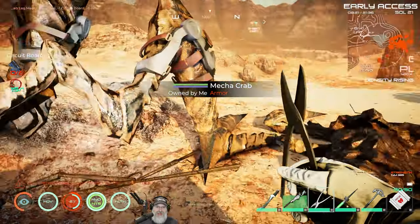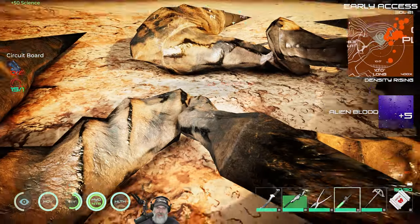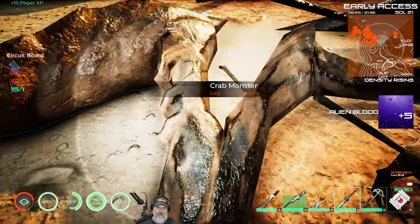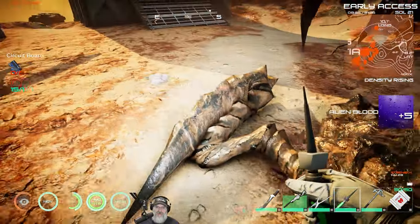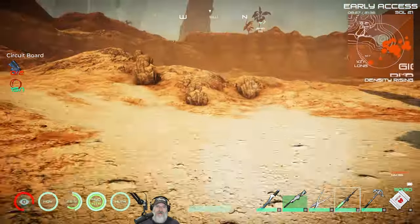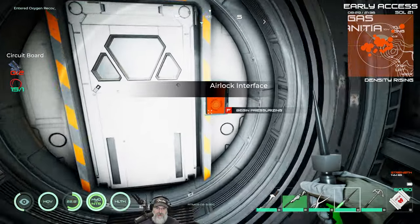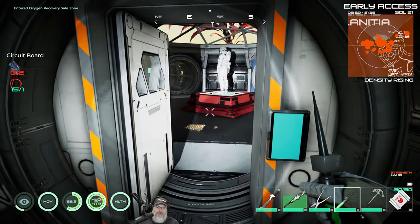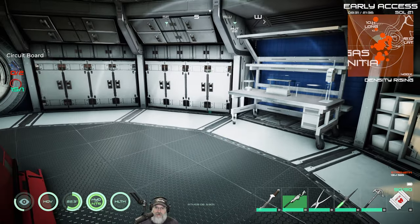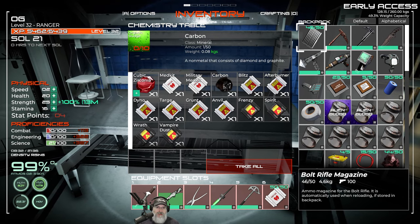I'm looking forward to taking him out. Before we take off in Mr. Krabs, one of the things I want to test is whether he's still really good at mining. He was my favorite vehicle to use in the previous stable release for mining. For alien blood, there was a couple things — that's organic sludge, that's tree sap which we're probably going to get with the botany kit. Whoa, what the hell is that? Did we just have a meteorite land?